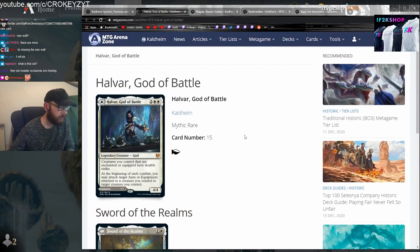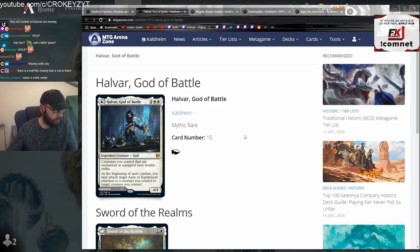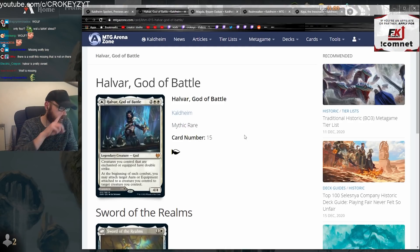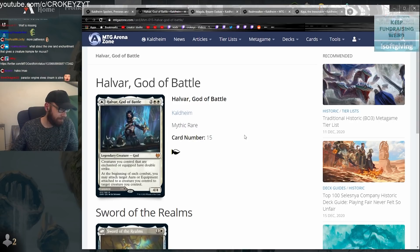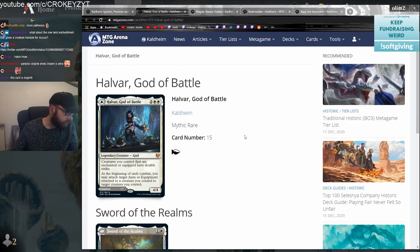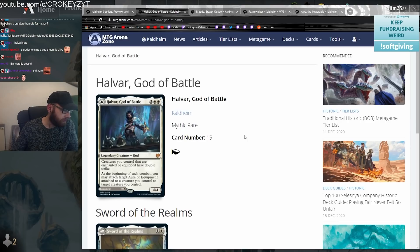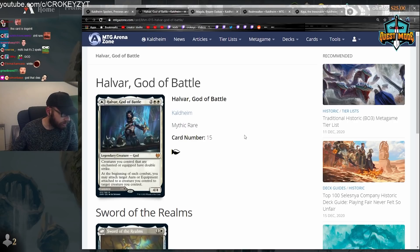Spoilers. Halvar, God of Battle. Its cost is two, plus one white, plus one white. It is a Kaldheim card. A mythic rare. Card number 15. Legendary creature. God. Creatures you control that are enchanted or equipped have double strike. At the beginning of each combat, you may attach target aura or equipment attached to a creature you control to target creature you control.